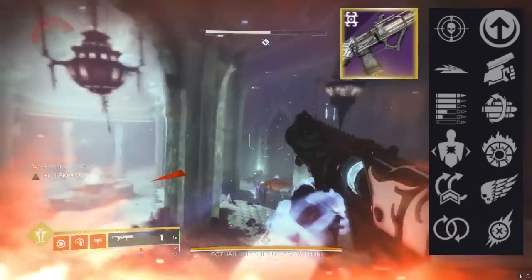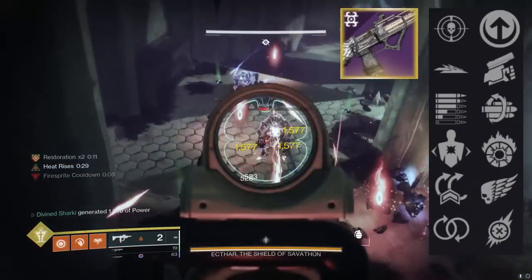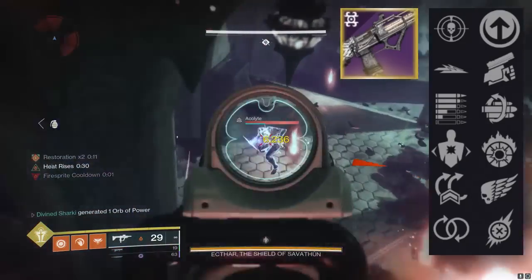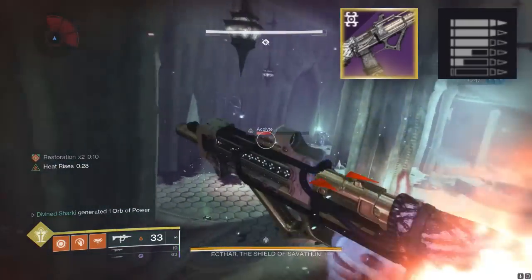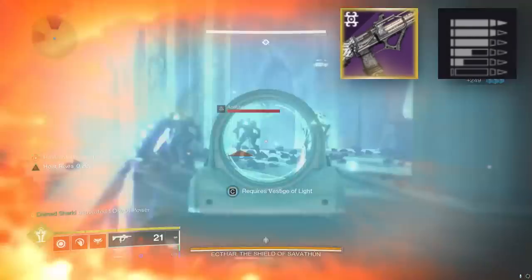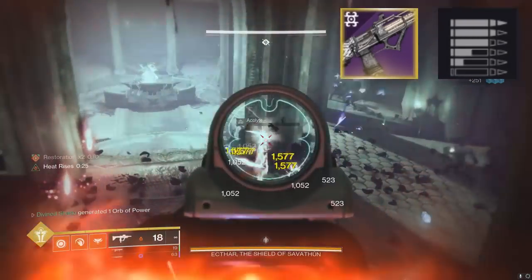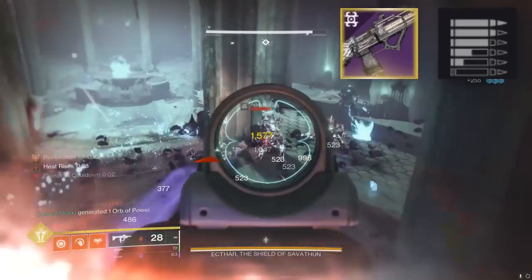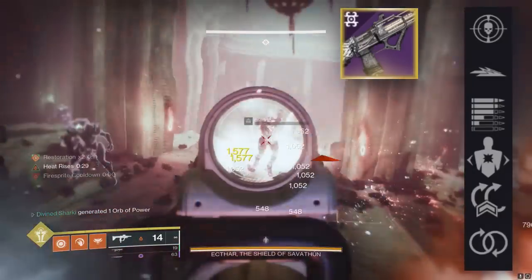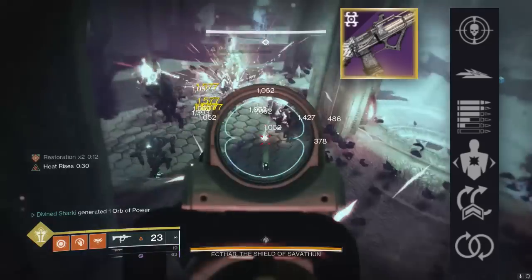Looking at these perks, some jump out in the third column. I know some people are going to be looking at Threat Detector, but I believe the biggest perk in the third column, myself included, is going to be Subsistence. Defeating targets partially reloads the magazine from reserves. This does proc off of any scorch or ignitions that this gun may cause, which I am a huge fan of. Outside of Subsistence and Threat Detector in column three, maybe Perpetual, but pass on everything else.